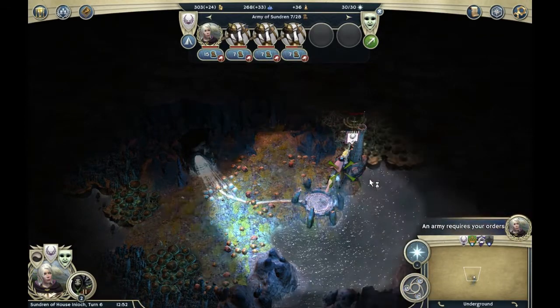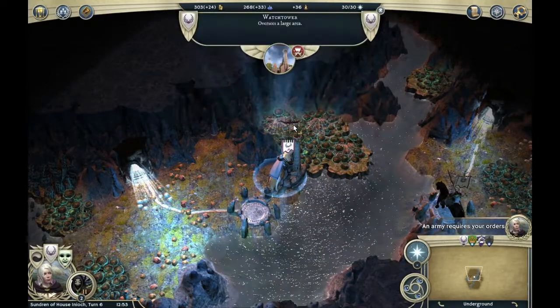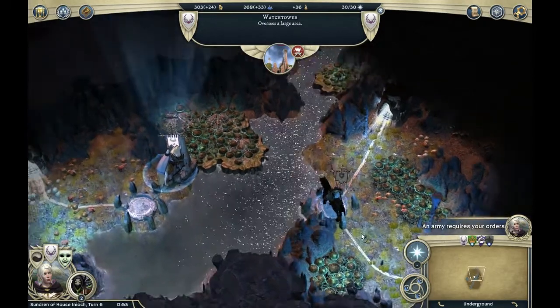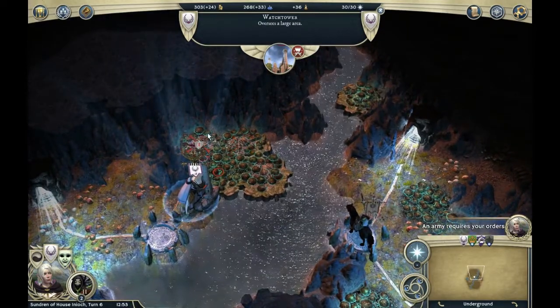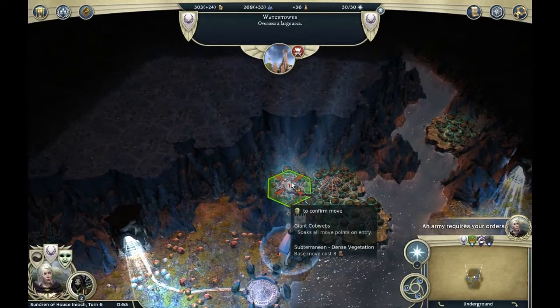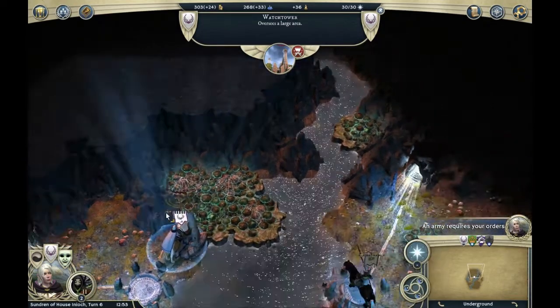We have captured the watchtower. Structure was undefended. Okay, so no enemy hero. Can we move on water? Nope. And what's here? 'Soaks all move points on entry — dense vegetation.' Well, there's nothing to be had there.